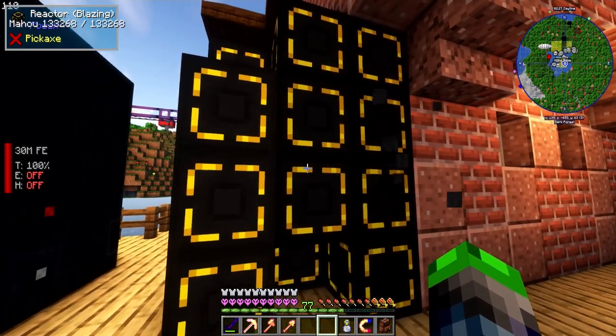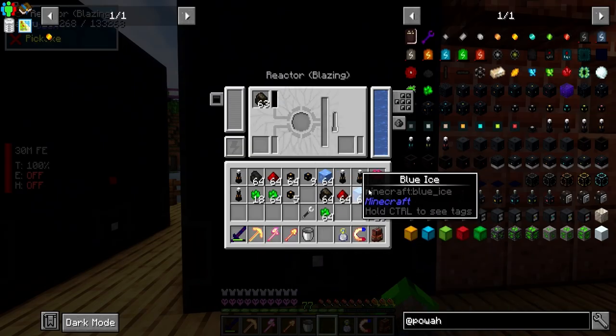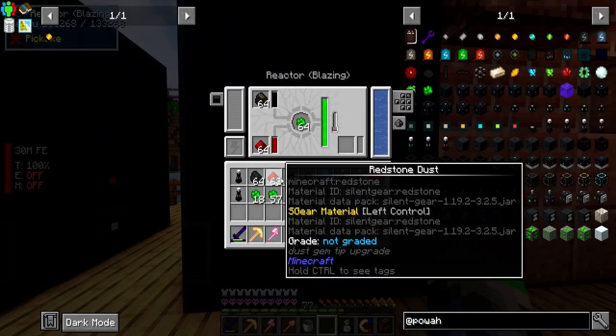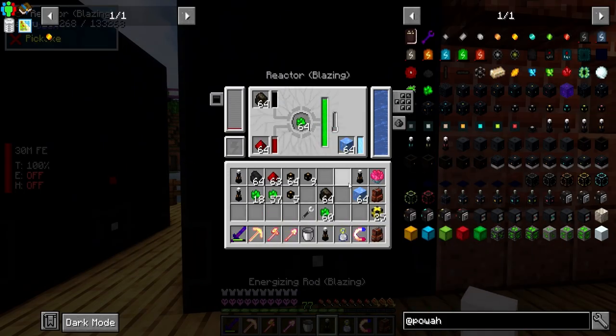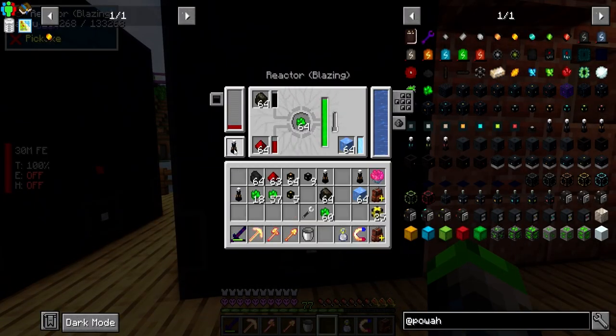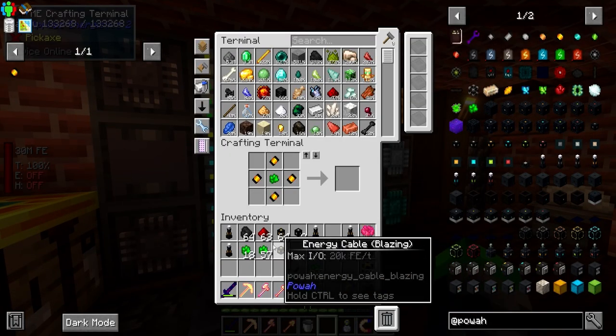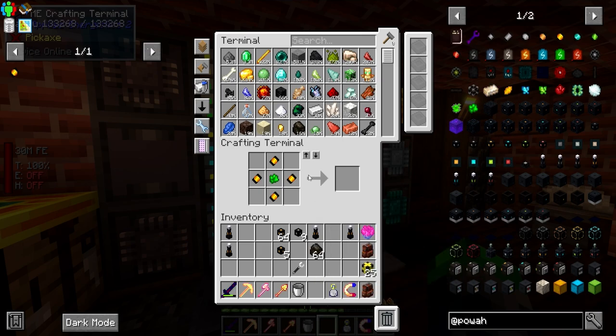So now combined these are producing 20,000 RF per tick together, so we're definitely moving up with the power gains. You can charge things there - that's cool. We now have the next tier all set up.